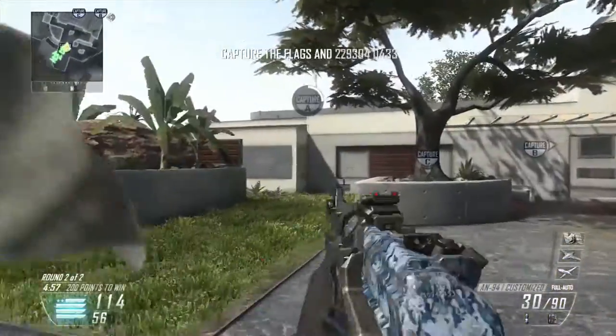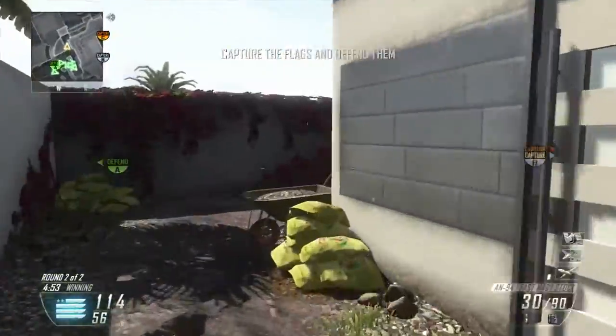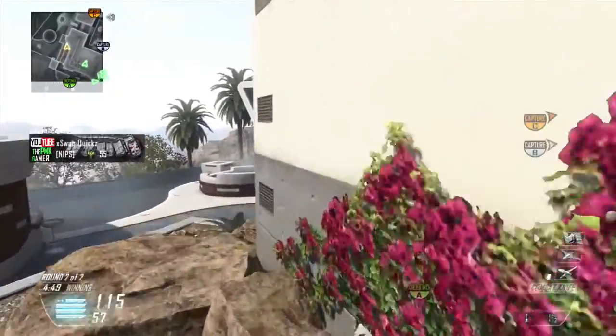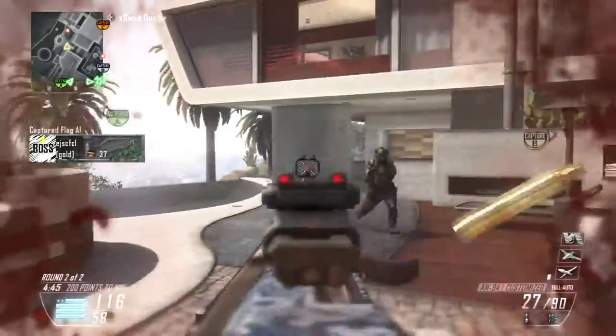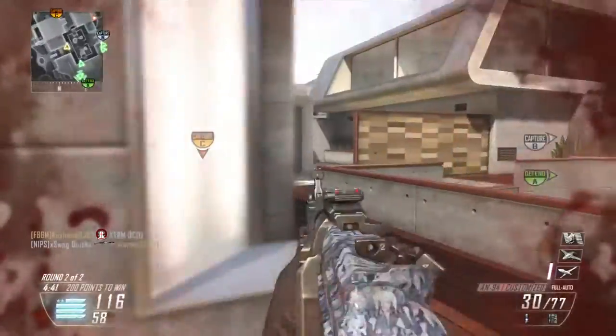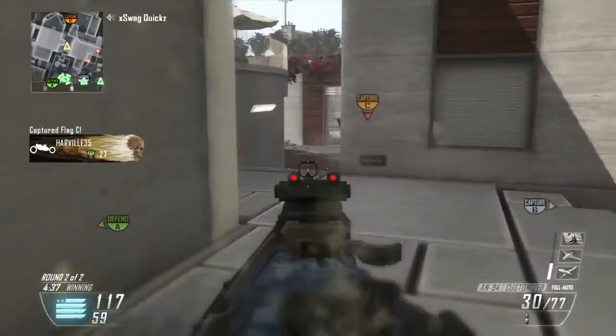Now I'm going to talk about mixing high gun streaks and high score streaks together. For the class setup, you're going to want to take your gun streak class setup and add Perk 1 greed, then put Hard Line in. That's usually what works for me.